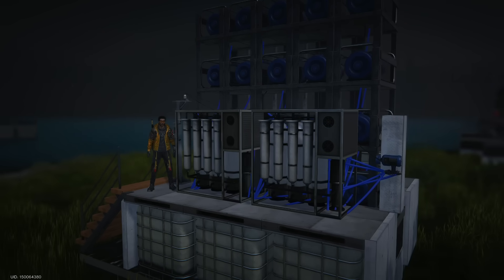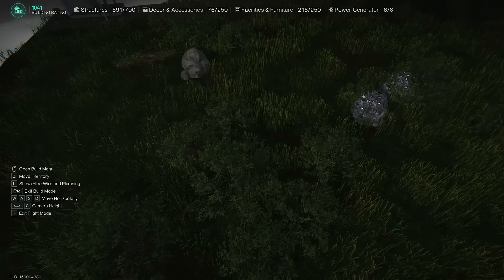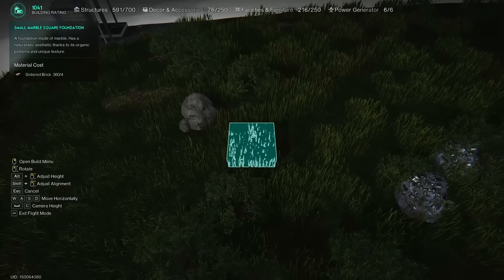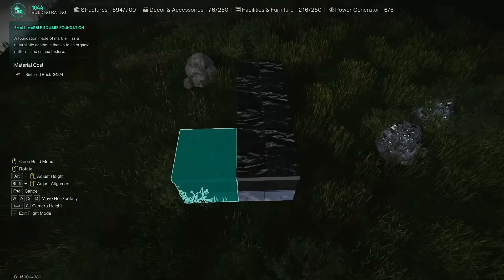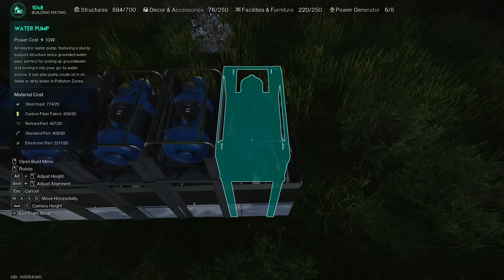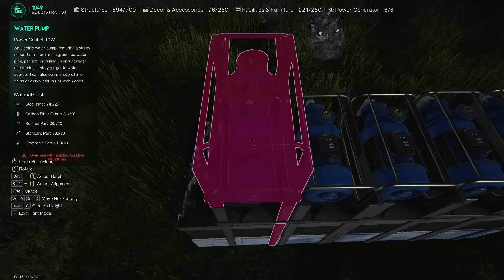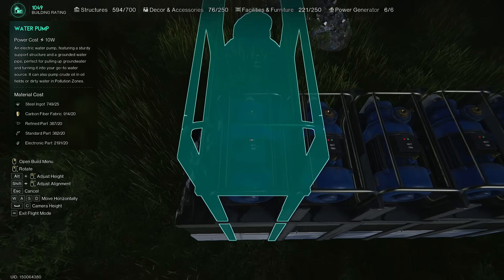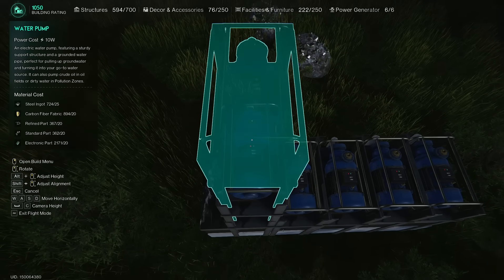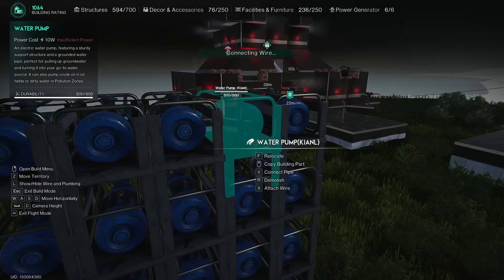Now I will show you how to build such a factory as compactly as possible. First I build a platform of 3 small foundation blocks — it should be slightly above ground level, but not very high. Now I install the pumps on top of each other in 4 layers of 5 pieces. If this is inconvenient, you can install them in 2 layers of 10 pieces or any other way, but I personally prefer compact schemes. Don't forget to connect all the pumps with wires.